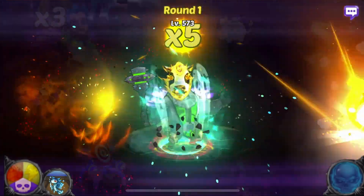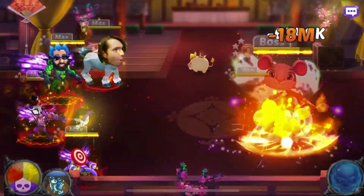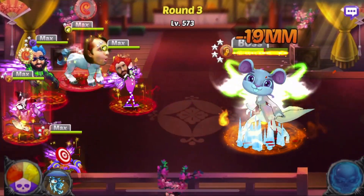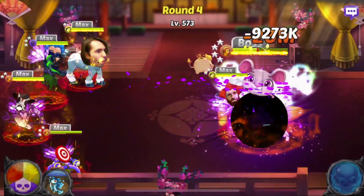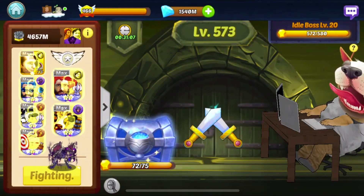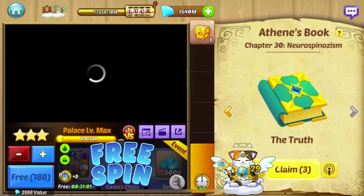We can do the boss battle. This boss battle is on a timer, so every set amount of hours you can go back in and view the progress against the boss battle. You can do this more than once a day. You can go next and see the next boss battle is in 30 minutes, so depending on how often you're in the game you can always have that running.